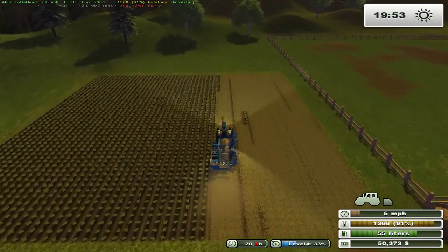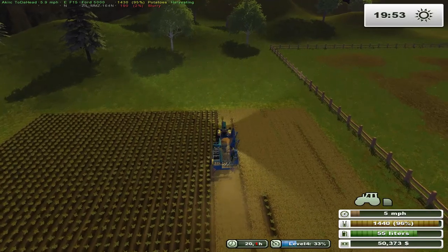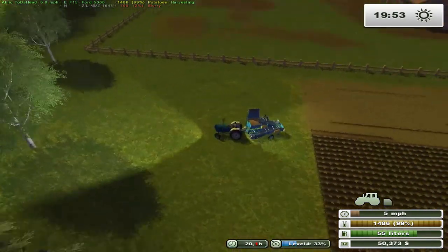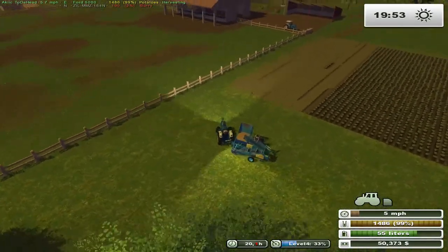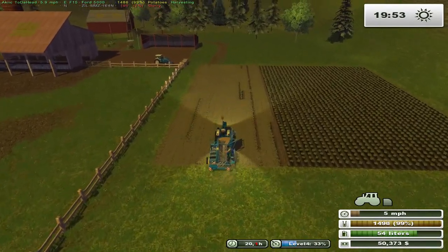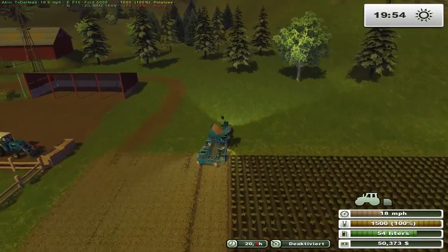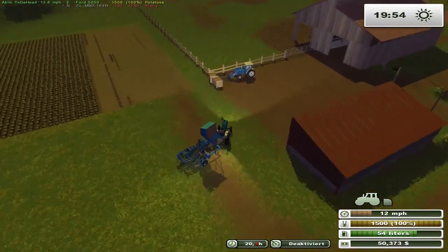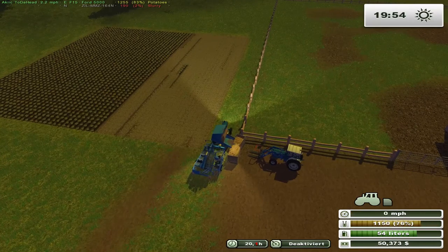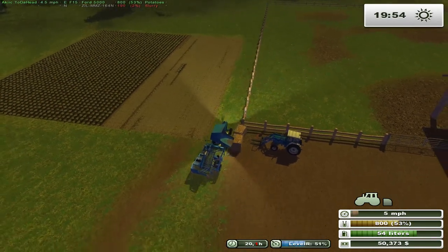We're getting close to halfway done with this field. I'd hate to have to do a very large field with this one-row thing. We are almost full. Let me spin back around and pick up a couple of the spots we're missing just to top it off. We're going to have to go pick up some more boxes from Earl's Bay Feed. We are full - let's put this into the dump position. This one should fill up both of these boxes completely and there'll still be some left. That one is full, that one is full, and we still got 53%. We've got two boxes full of potatoes.